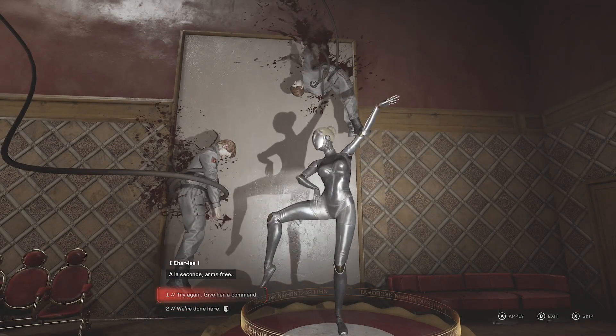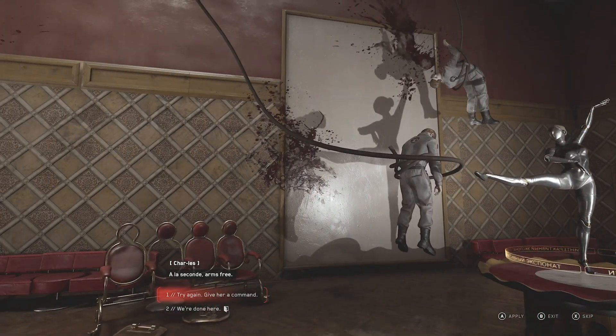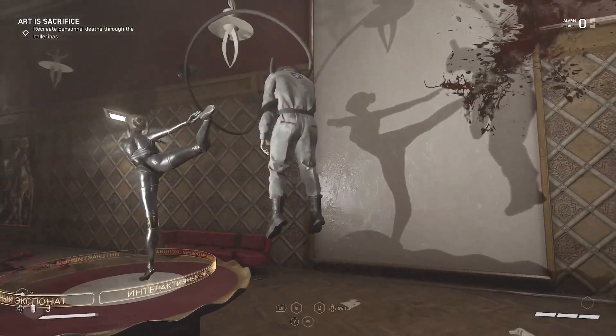So all you're going to do is just pick the ones that correspond — like if you look at the shadow, they're kind of like, you know, see the blood flying out of the guys? That's what you want.